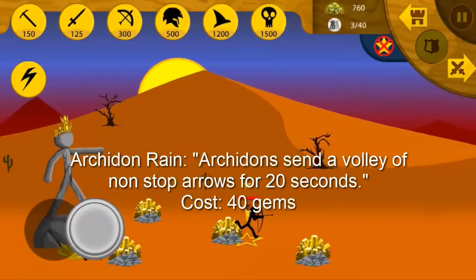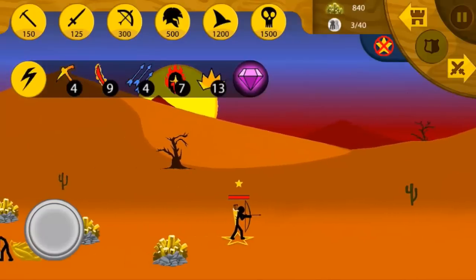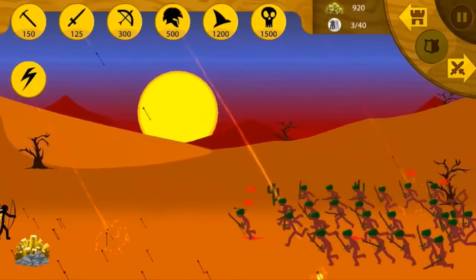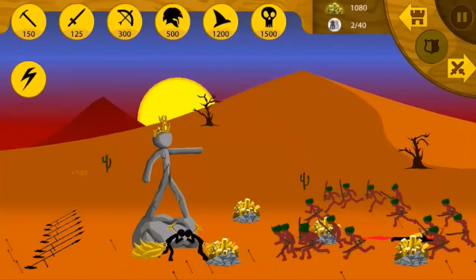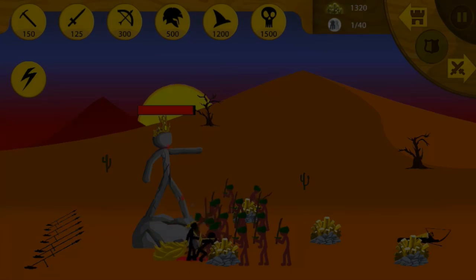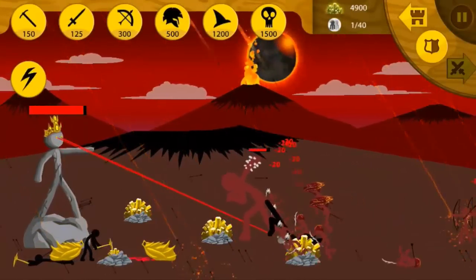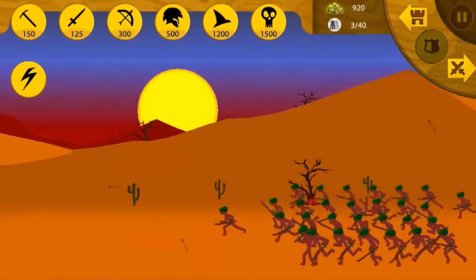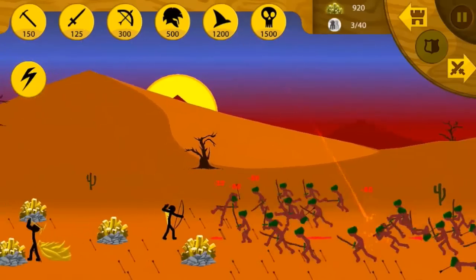The next spell we have is the Arrows. And to be honest, this is kind of the worst spell in my opinion. It's randomly generated, I believe. The arrows just fire down and randomly hit things, which isn't very good because enemies are usually concentrated into one location and only about one-tenth of the arrows would actually go there. Overall, it would just be a waste of 40 gems because it rarely hits its target, and when it does, it doesn't even do that much damage. You're probably better off buying two Miner Hustles or something else instead.